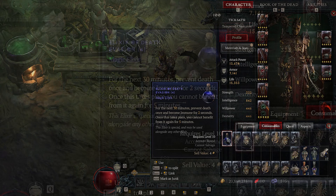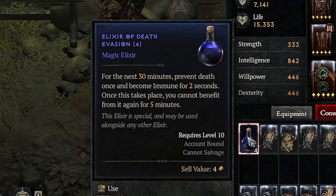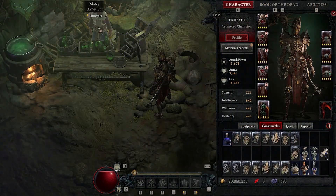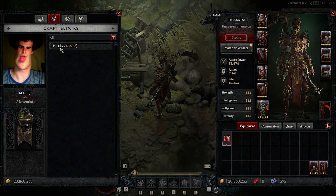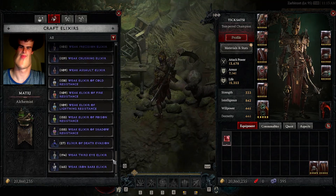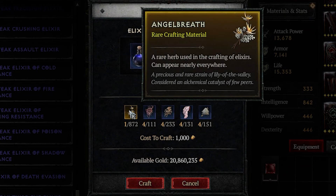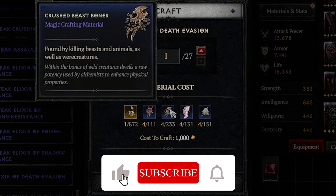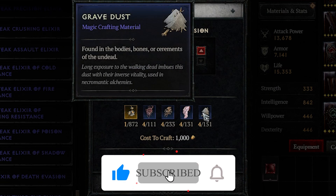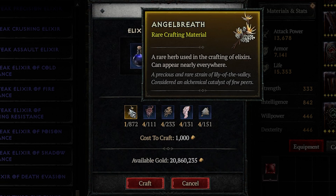For anyone unaware, the Elixir of Death Evasion is a potion you can drink in-game that will, for the next 30 minutes, prevent death from happening and make you immune for two seconds. This can be easily crafted at any alchemist at the major towns. Come over to them, go to Elixir, and scroll down to the bottom — we have Elixir of Death Evasion. What this requires is one Angel Breath, four Demon's Hearts, four Crushed Beast Bones, four Pale Tongues, and four Grave Dust.